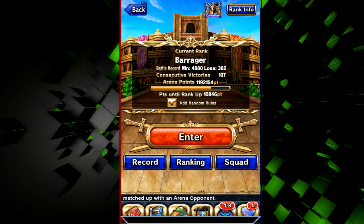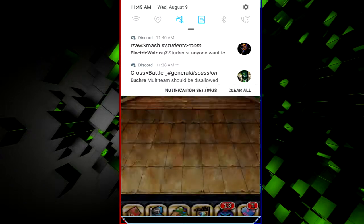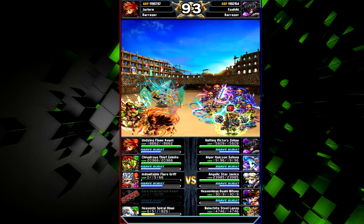My arena leader actually has a leader skill that increases the amount of arena points you get for winning, so you rank up faster. Challenge Arena doesn't happen all the time. Coliseum is like the arena except with specific teams — I almost never do it, I only ever try to grind the regular arena. The Guild section is something you should probably be doing more often.